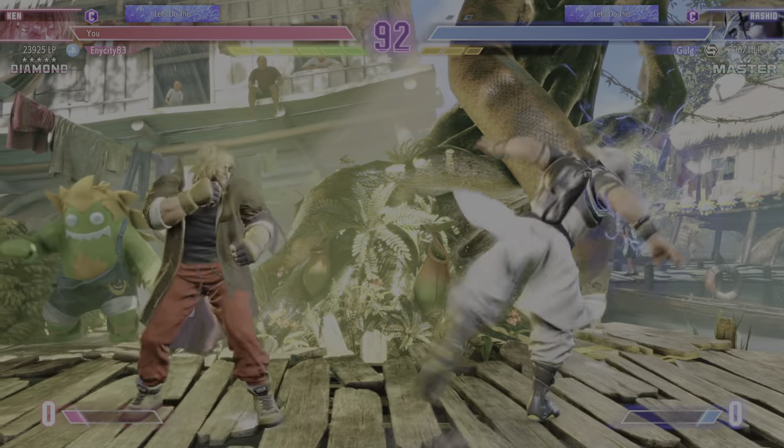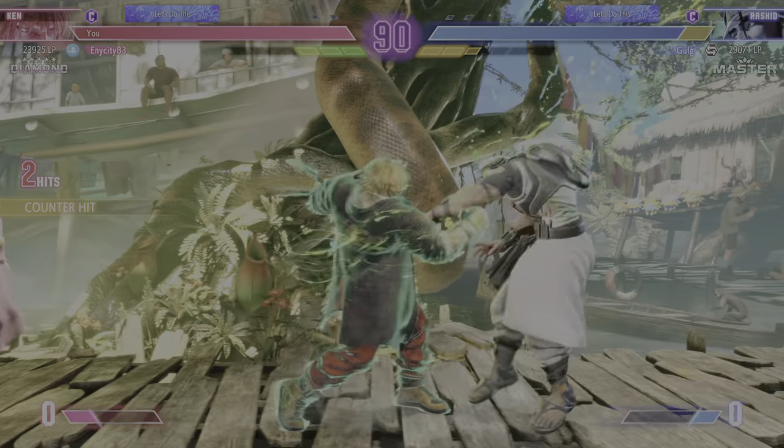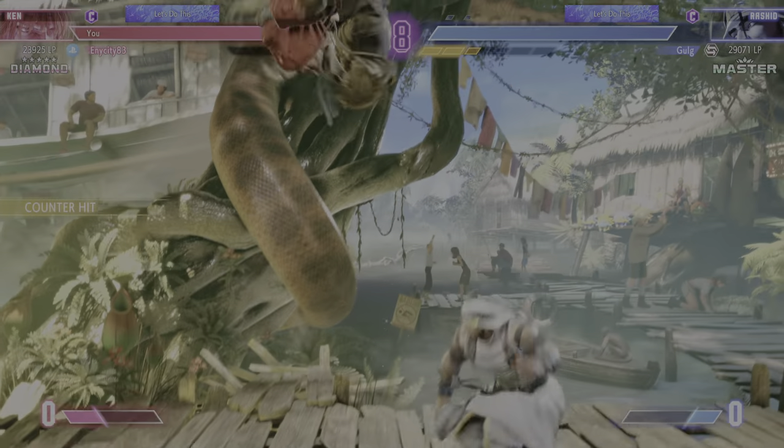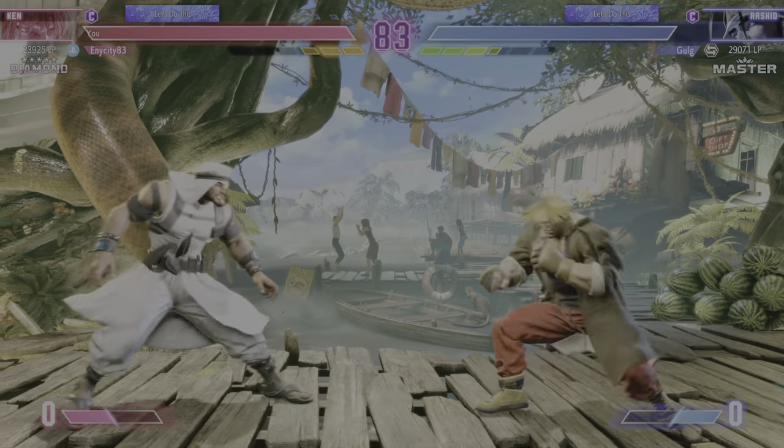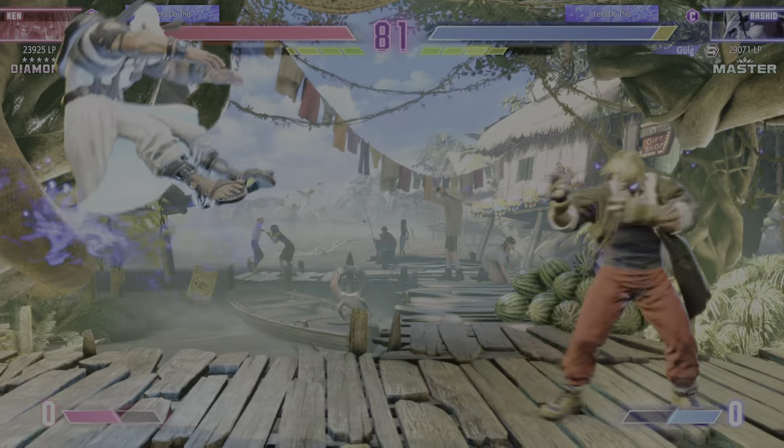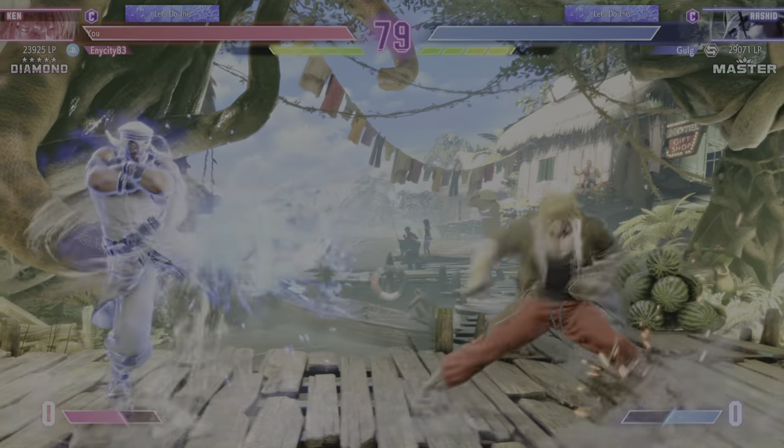Tries to bait him with the projectile. Not much damage dealt so far, but they may be looking for an opening to run with. How are they going to deal damage? What's the play here? On dangerous turf — easy to get tagged at this range. Who's going to make a move?